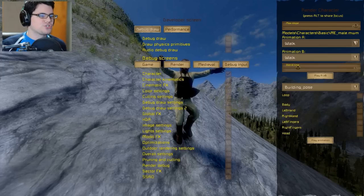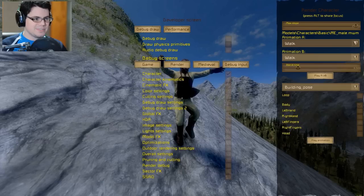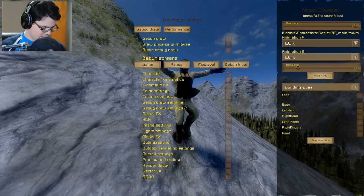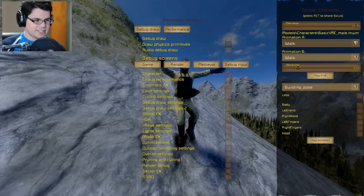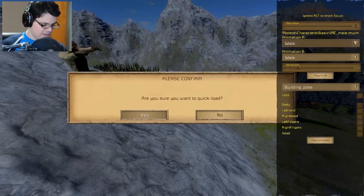Alright, so here it is. This is the developer's screen. And you can do the debug mode or draw physics. You can just press ALT, SHIFT, and F12 to get that thing to show up. Apparently that's for developers and stuff.